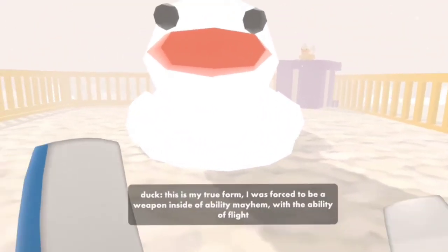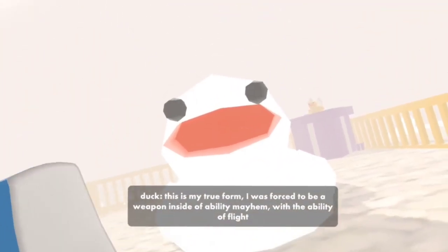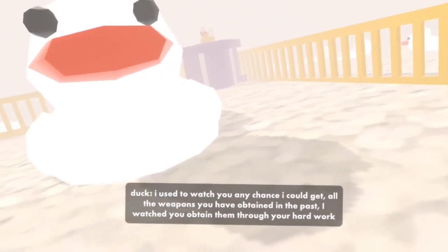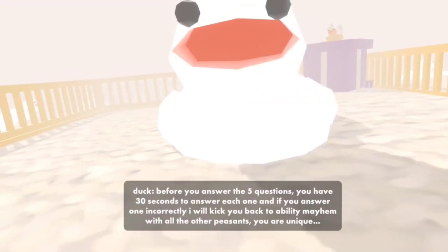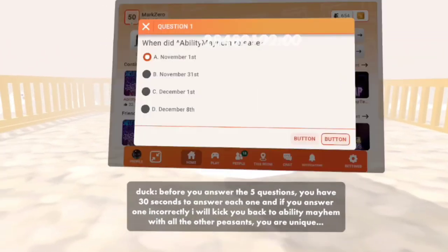Pay attention and click the right answer to the question shown on screen so that you can get Oryx. This is only if you're having trouble, so maybe you're sending this to a friend. You have 30 seconds to answer each question.